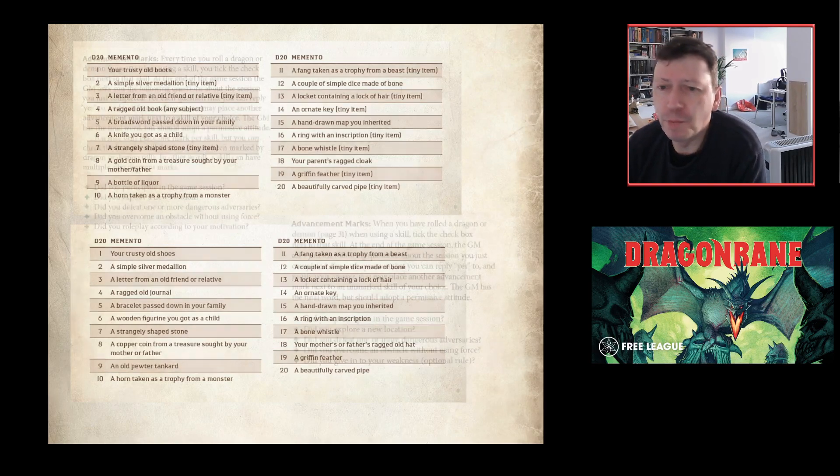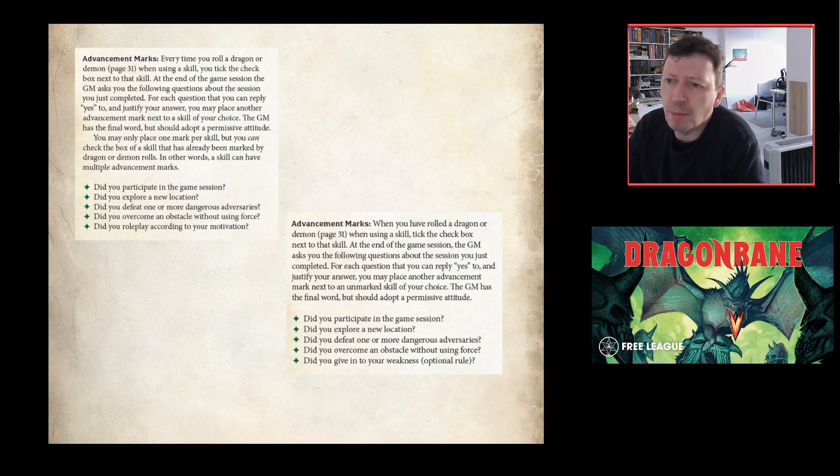The advancement mark: at the end of a session, any skill you roll where you get a one or a 20 is ticked. Answer the five questions and you can get more ticks. The key change here replaces 'motivation' with 'weakness' — listed as an optional rule, though it feels like core. They've also clarified that you can't question-tick a skill that's already been demon- or dragon-ticked; each skill only has one tick.